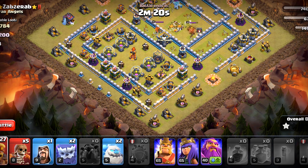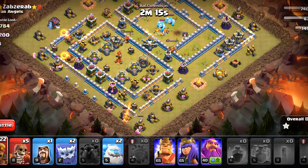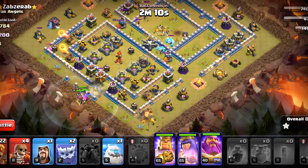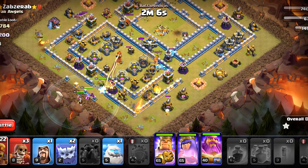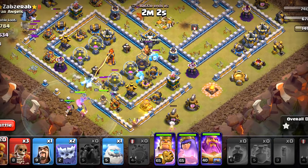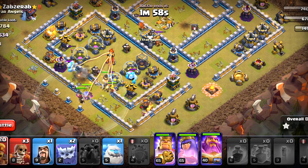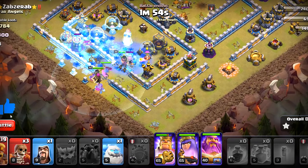Now we are going to take care of all the collectors and make a way here with Super Wallbreaker. Ice Golem followed by the heroes. Let's make the way a little bit ahead with more Super Wallbreakers. The enemy CC is coming towards this side, but our heroes will take care of that very easily. We will also deploy the Yetis and sprinkle more Super Barbarians here and there. We still have got Super Wallbreakers so we are going to keep on making ways. We have got all the hero abilities.